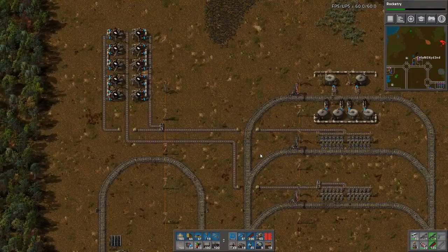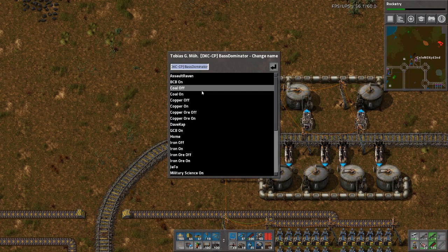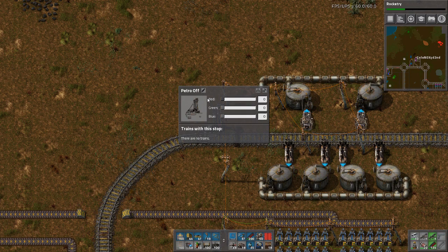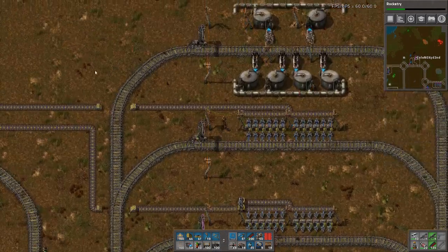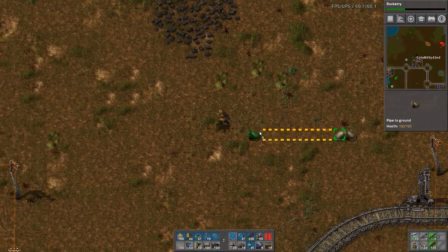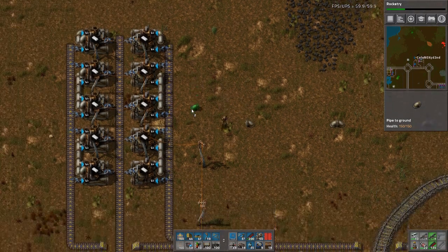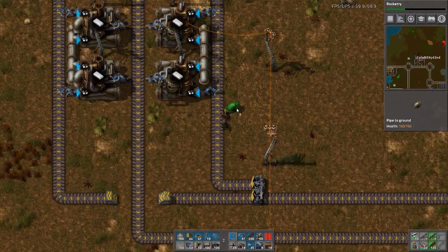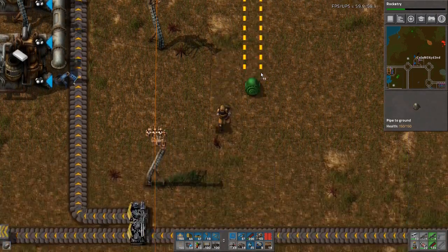Okay, if I would have done everything correctly, this would work. I need petroleum gas. And I need to connect this. I don't know what's up today. I think I decided to bring it in here — I don't know why I decided that. Seems like a mistake.